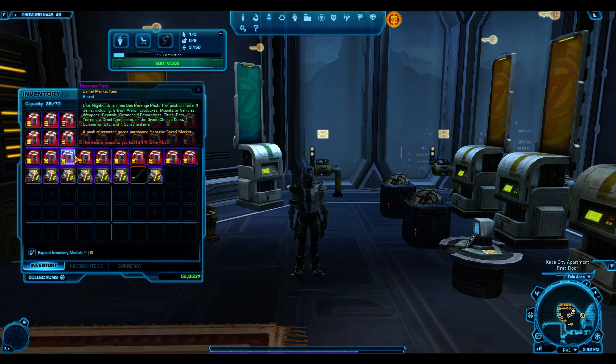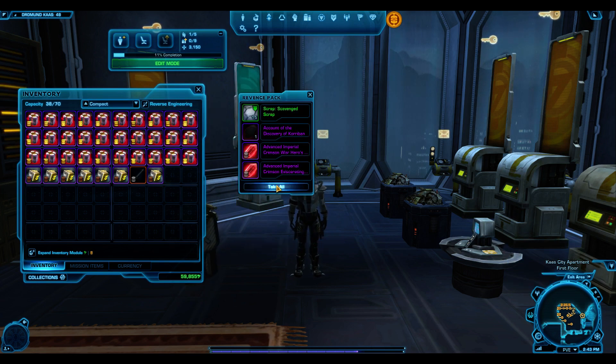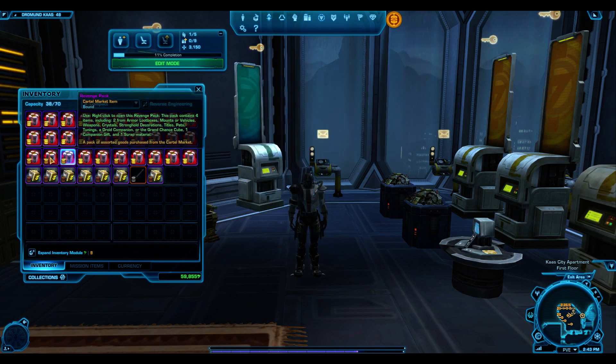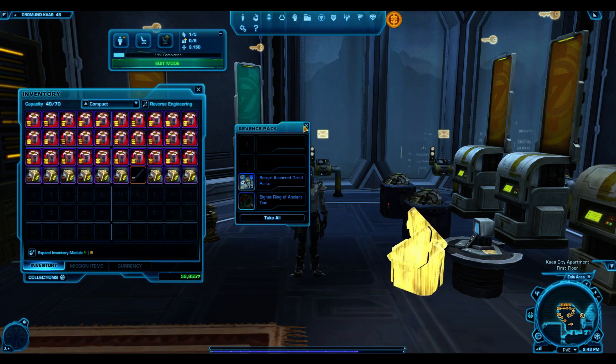Another Dust Storm Survivor — that's awful. I'd rather get the Wasteland Raider if I'm going to get a silver. Then two useless crystals — they just don't sell well on the GTN at all.